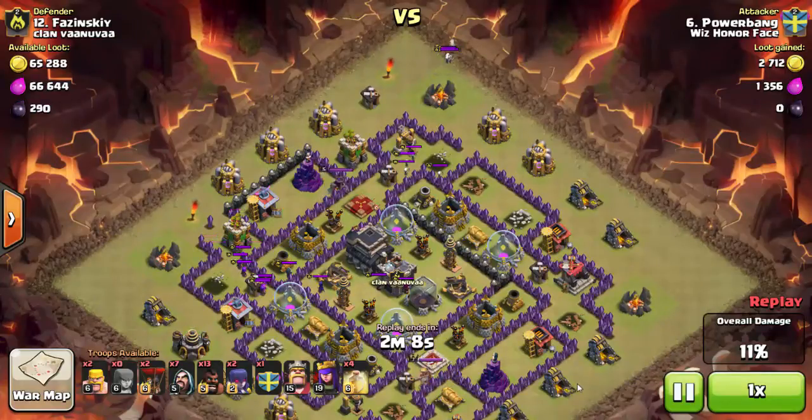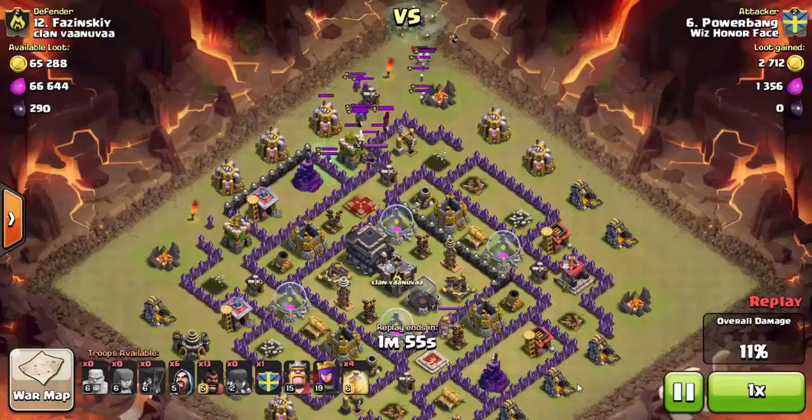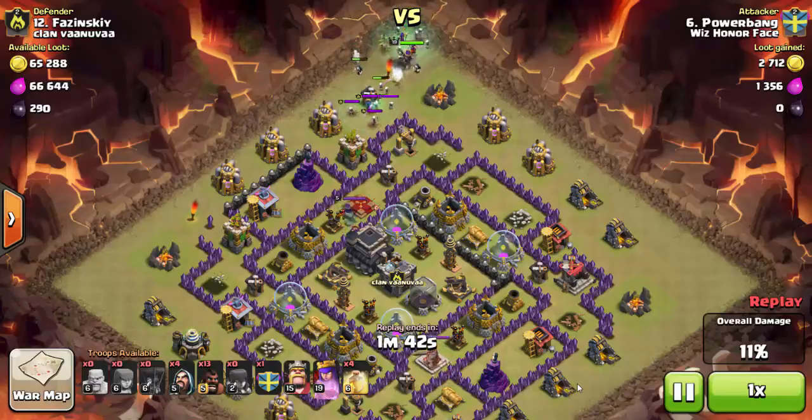There were some witches in the CC, so I dropped a couple balloons to draw them up to the top and allow my kill squad to take them out. I drop a couple barbs as distractions, witches behind, wizards behind the witches, and finally the archer queen — they go ahead and clean up the clan castle troops. Then there's a queen, and I'm going to create a funnel on the army camp.